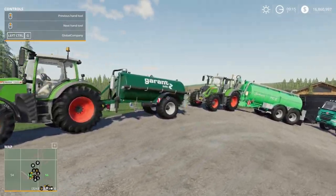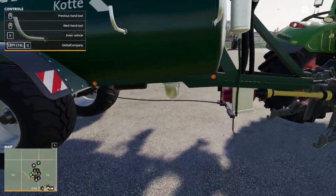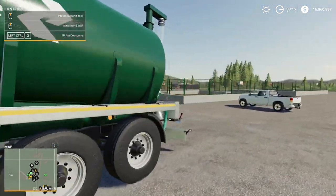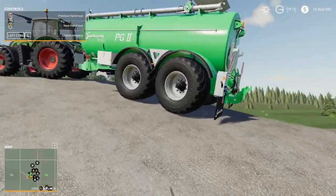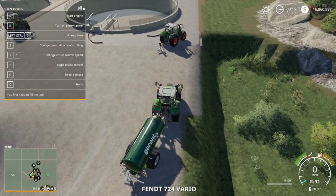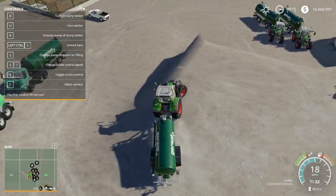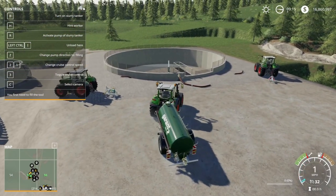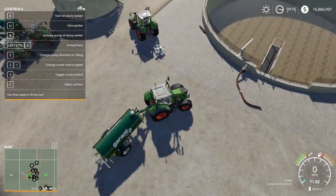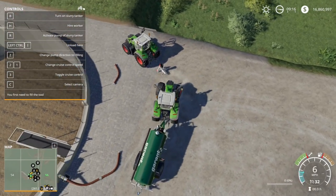We're going to take this small slurry tanker and fill it with slurry. Note that there's no outflow on one side — the outflow is on the other side. Some modded trailers have multiple connection points on different sides. We'll get into the tractor and turn it on. Since the connector is on the left side, I'm going to loop around so we're on the same side as the lagoon.